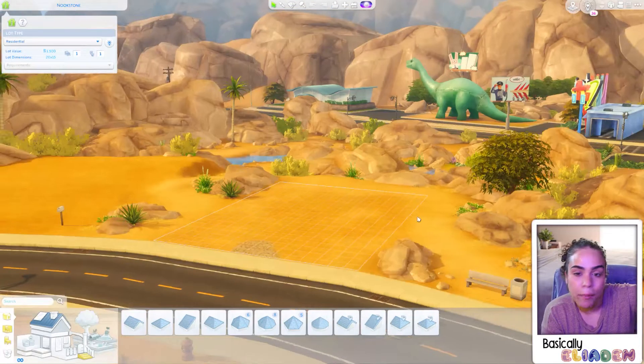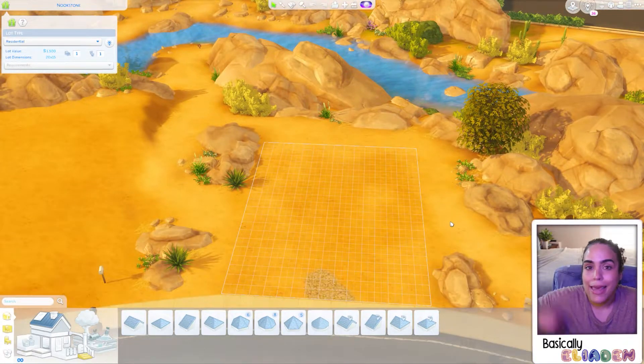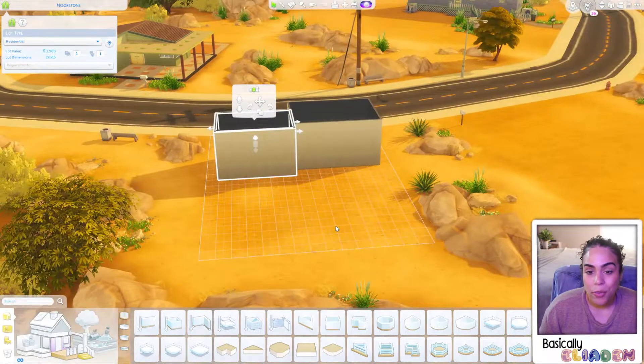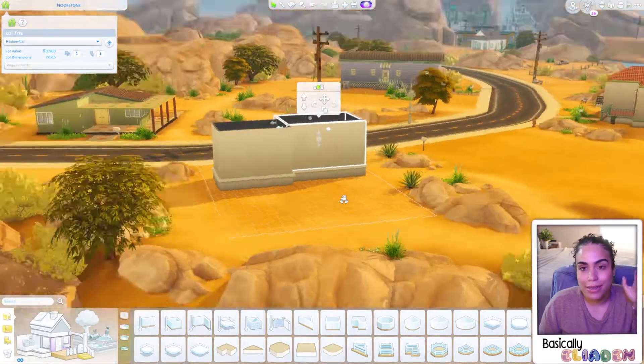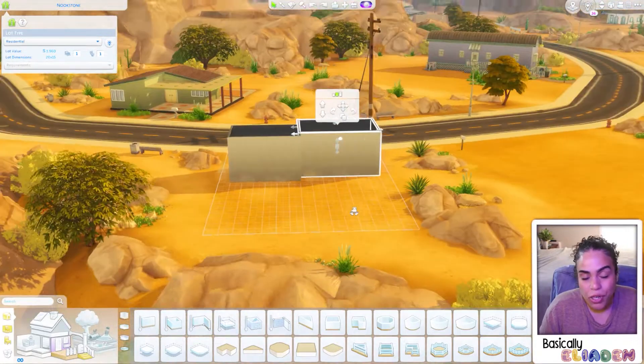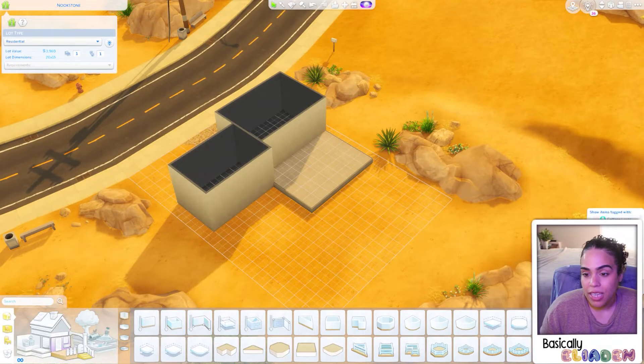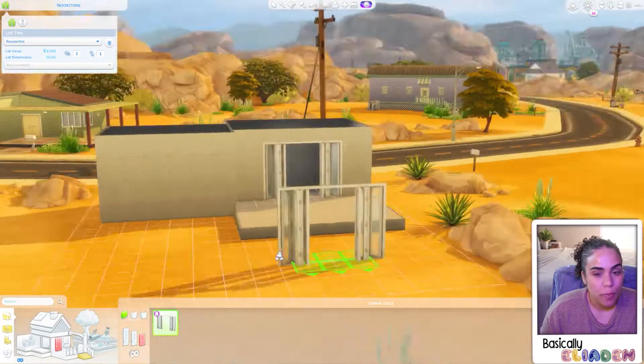We start off with me trying to look at the background area, and that's where the idea is really born for just a backyard. When I'm building this house, when I did these two little squares over here, it was just supposed to be a backyard.